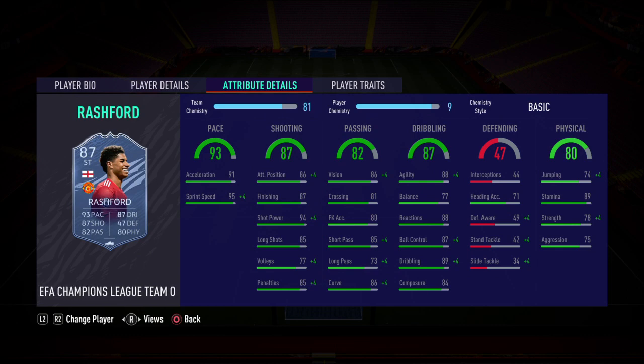His partner up front is none other than the UEFA Champions League Team of the Tournament Marcus Rashford. I'd probably go with a dead eye on there. The sprint speed is just insane, passing is good for a striker, finishing is insane, dribbling is good as well, and physical is not too bad. Very expensive card, but same as with the Mbappe card — you get what you pay for.